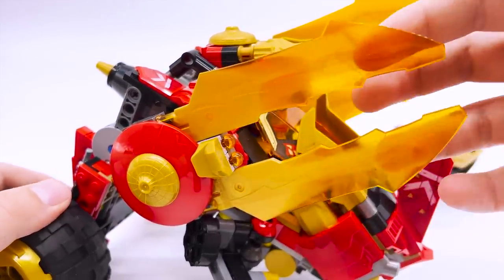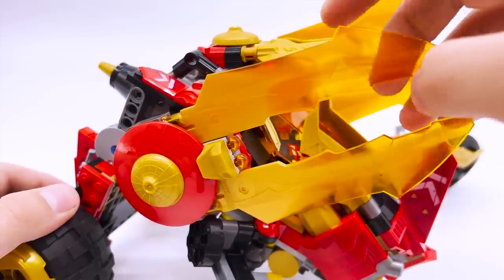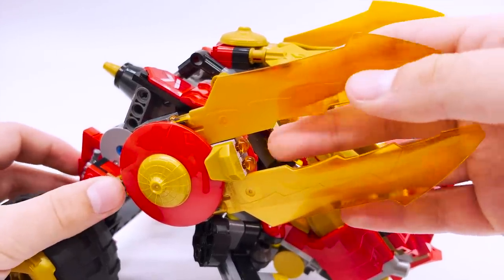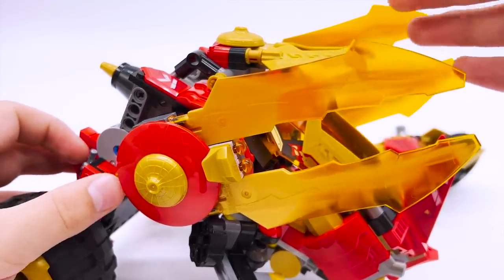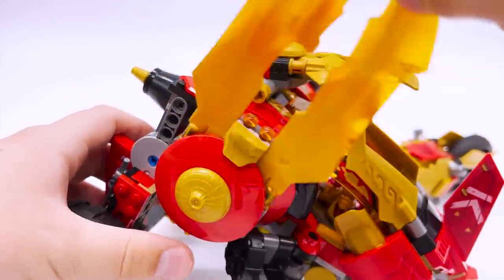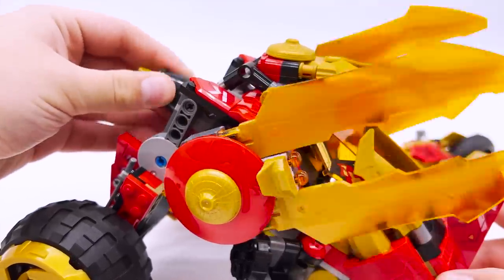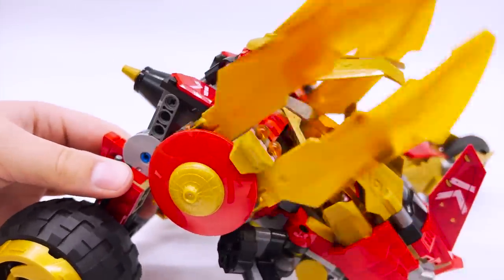You can see they use these large blade pieces — all new for this wave — and they come in a few different colors in a few different sets. In this set, they're dual molded in gold and trans orange, and they fit the whole fiery Kai aesthetic really well. There are also orange spring-loaded shooters in here, which you fire by pushing down at the very back. Then you can see there's just a red circular piece with a straw hat in the middle, so no matter how you rotate it, it looks the same. The cone piece in the back is much easier to access in this transformed version, and you can move the cannons by turning that, or just move them manually — both work.